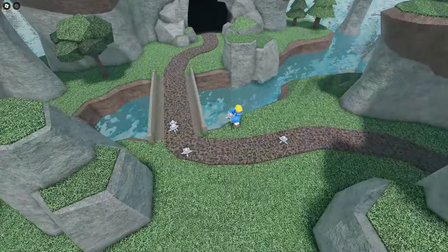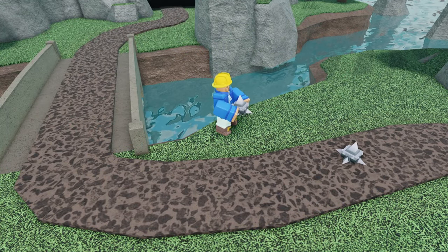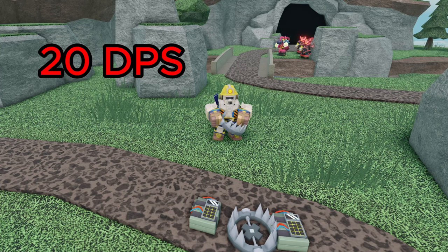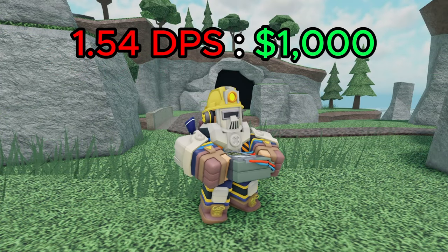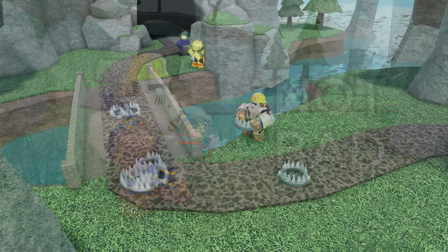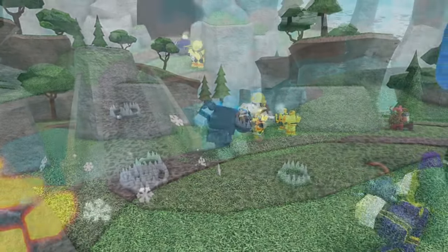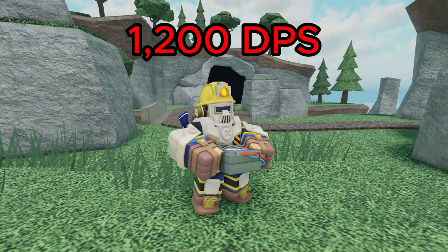When using the trapper, it's best to place it at the very back of the map so that it can place as many traps as possible before enemies reach it. It's best used as a safety net rather than a main form of DPS. This is because technically it has pretty bad value, with the bear traps only giving it a DPS of 20, resulting in a value of 1.54 DPS per 1k spent. However, if you allow your trapper to place the max of 12 bear traps in the back, and a high health enemy slips past your defenses and walks over the traps, the tower will instantly deal 12,000 damage, giving it momentarily 12,000 DPS.